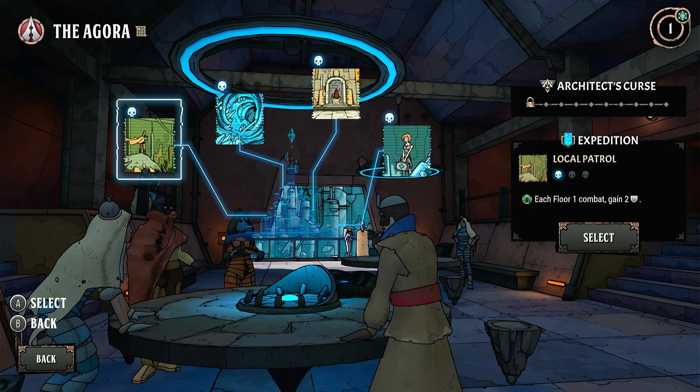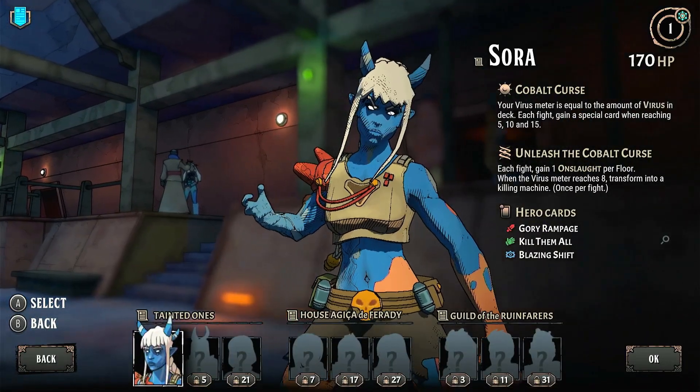I think we will take this one. So on each floor, each floor one combat, gain two shield. And it's good to get a starting bit of shield. If you're used to playing Slay the Spire, then you know sort of defence is absolute king in these games. So we'll go with a little bit of defence.